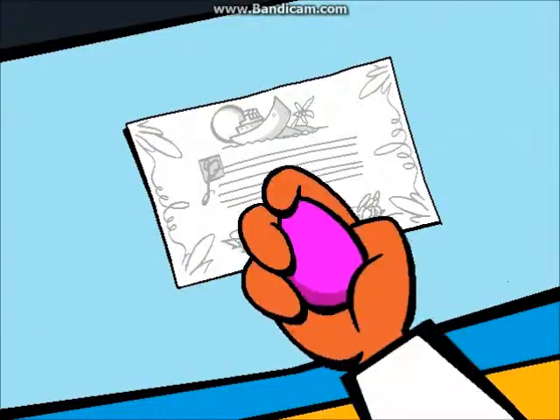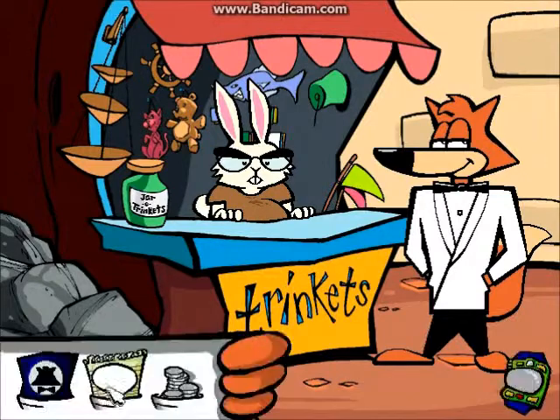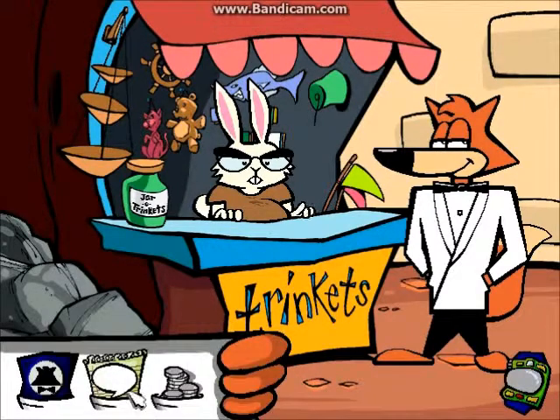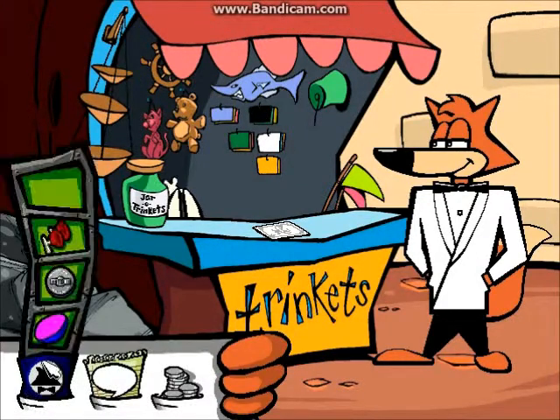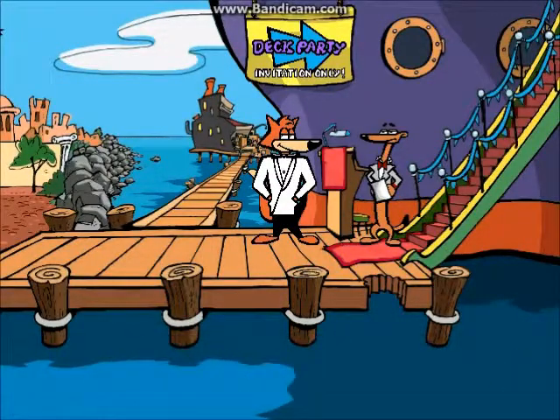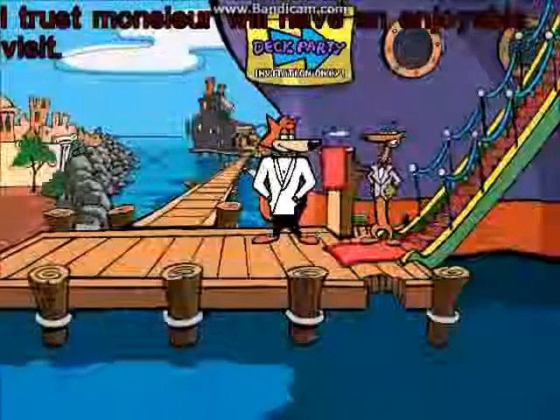You get the spy party ticket. Then we leave and give this guy the ticket we just got. Skip his dialogue, go up to the deck party, and here we are.